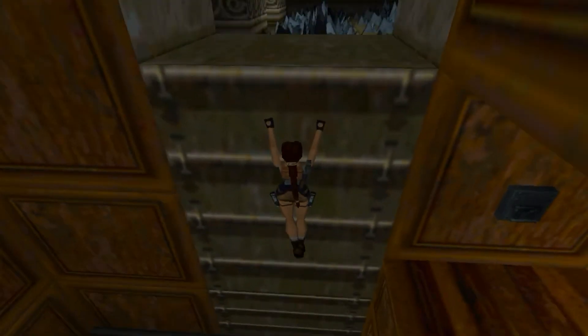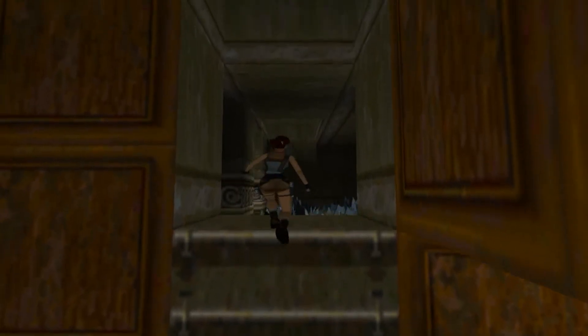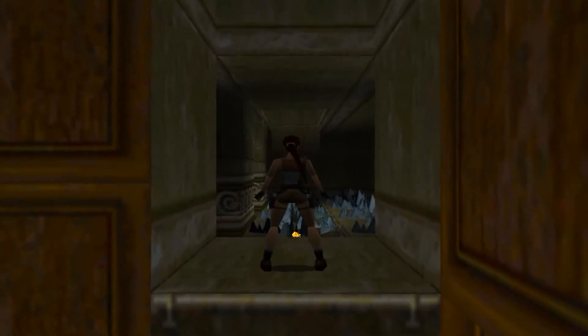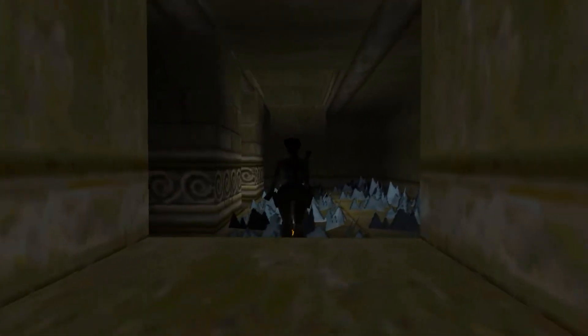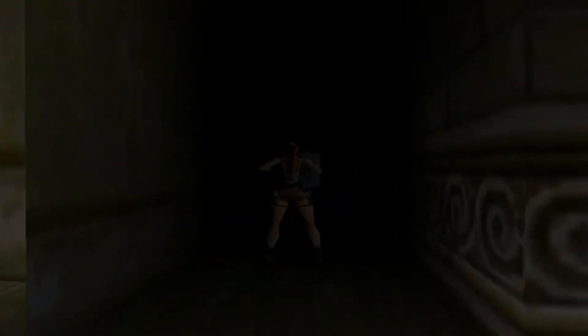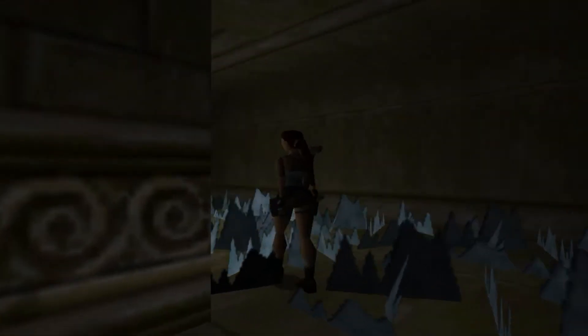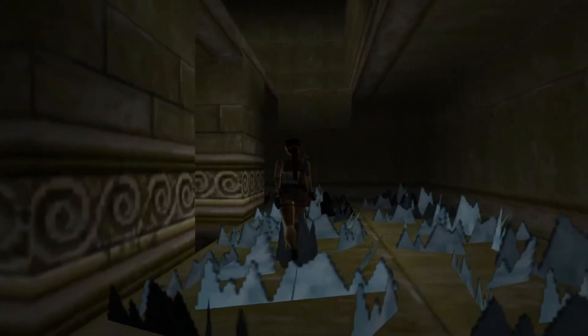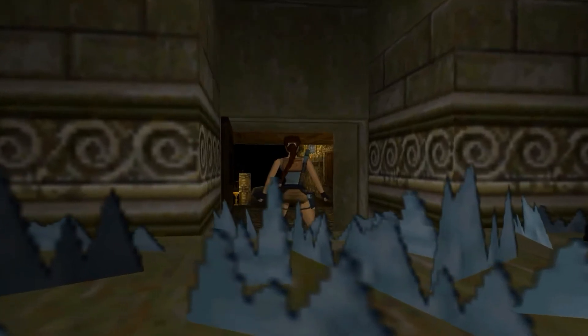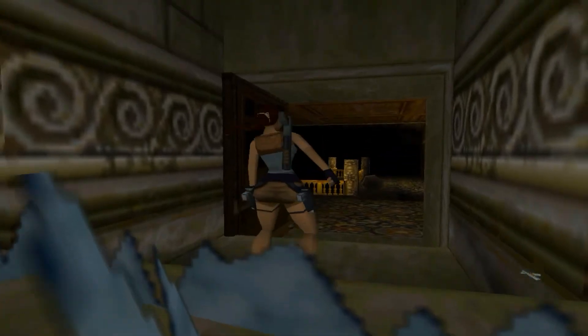First we're going to get the second secret. Let's see if we climb up here - we'll find more of that glass stuff or whatever the hell it's supposed to be. Remember to walk, not run, so you don't take damage. And right there we'll find the second statue. Now we're going to hit this lever and again, walk on through this stuff. Just here, which is just out of view right now, we have got some ammo clips, so let's grab them.